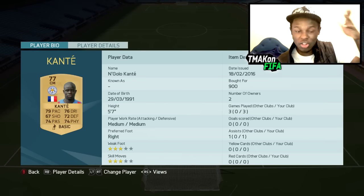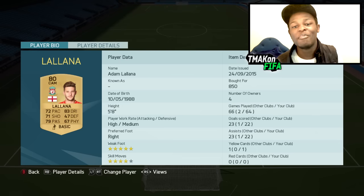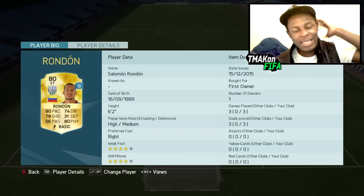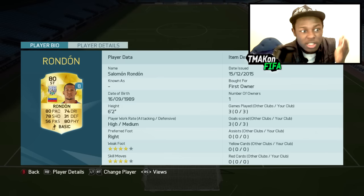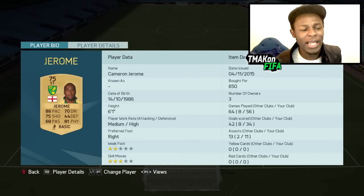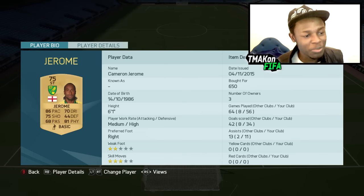We have Kante, another player I've talked about. Dembele — a beast for 1.7k coins. Alana — one of my favourite non-rare cards to use in the game. Moving on, we have Rondon, the absolute beast — scored 3 in 3 games; I didn't think he was as good as he actually is; some of the goals he scored I really wish I was recording. Finally, we have Jerome — doesn't look like much, but this guy in-game is a beast; if you've used him before, you know what I'm talking about.